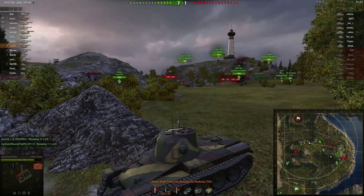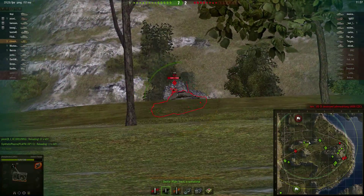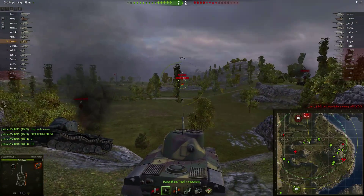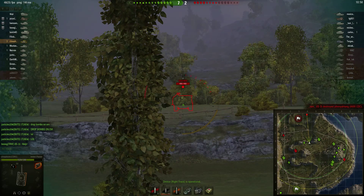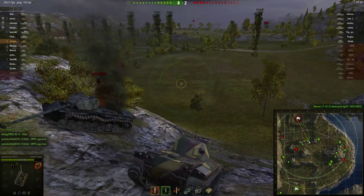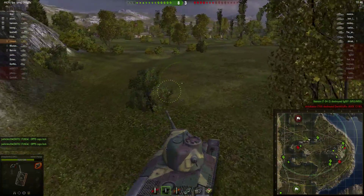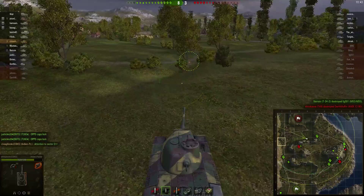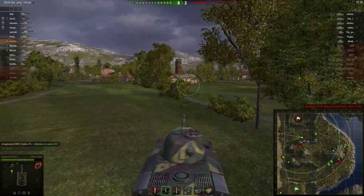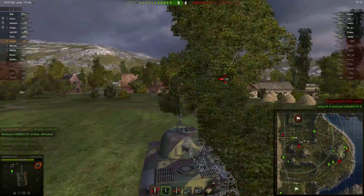I did not use my repair kits. I have two of them, but I chose to save them instead. The small repair kit is only 3,000 credits, so actually I don't advocate conserving — they're cheap. It's the larger repair kit, the 20,000 silver, that bothers me a little bit more. But whenever I can avoid using the repair kit, I don't use it. Sometimes what happens is I'll use the repair kit when it's 75% or 90% repaired because I feel I'm about to die, but in that case I didn't feel threatened enough to use it.